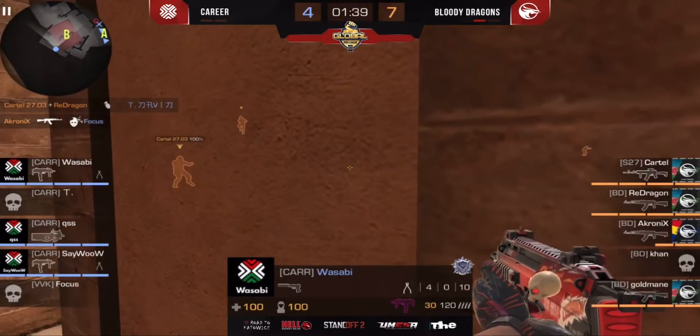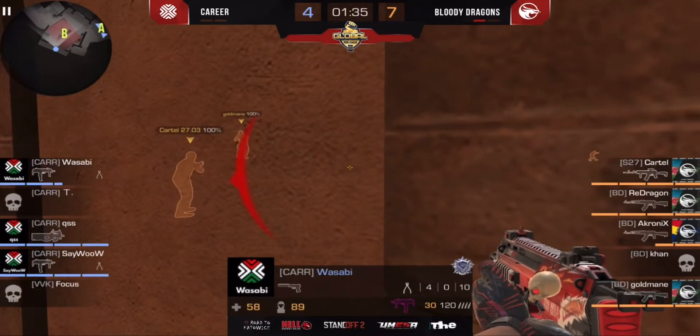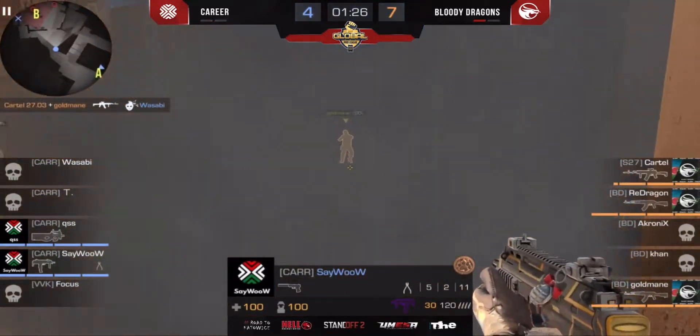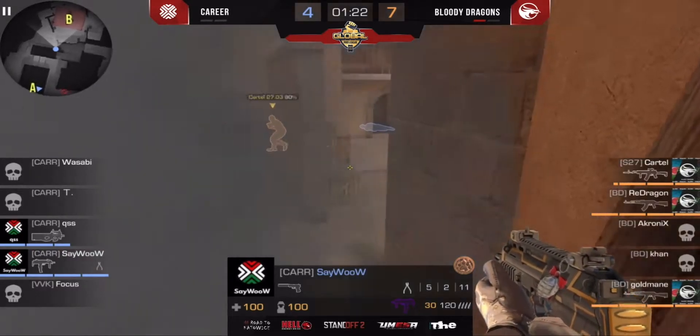Right now 4v3 for the Bloody Dragons — three kills to make and make things happen, make GG for 2-0. We should say that the second map is pretty much more interesting than the first map.